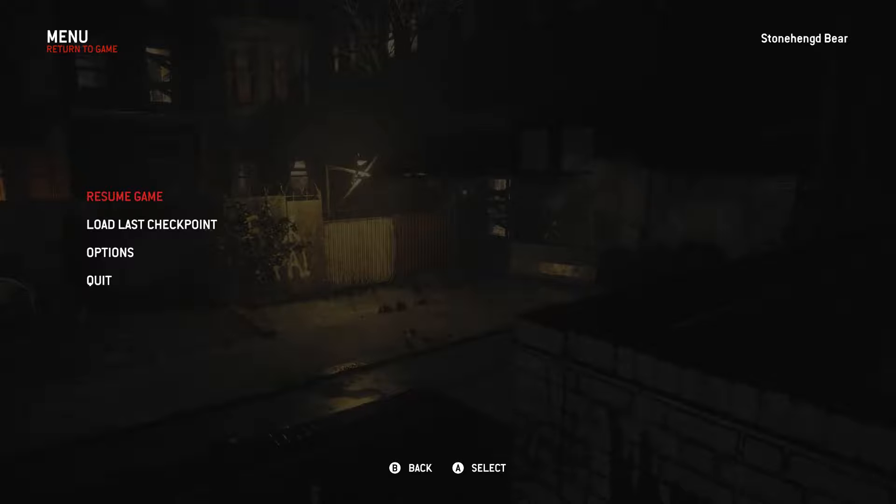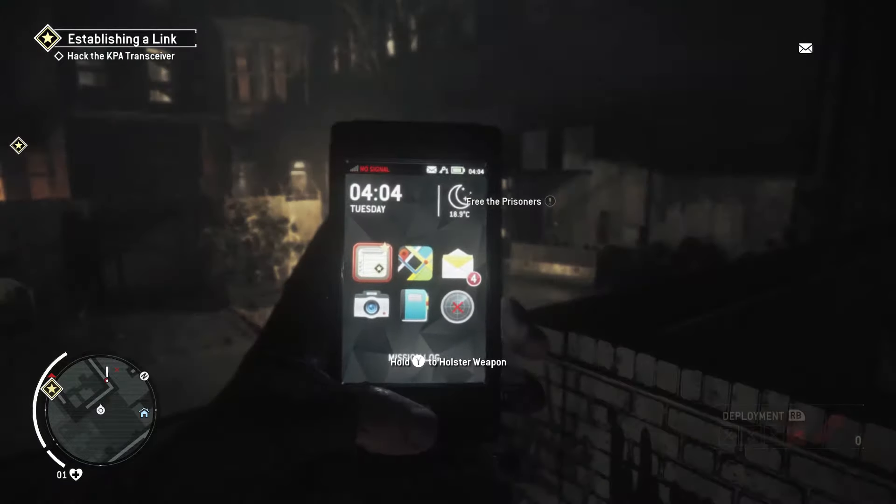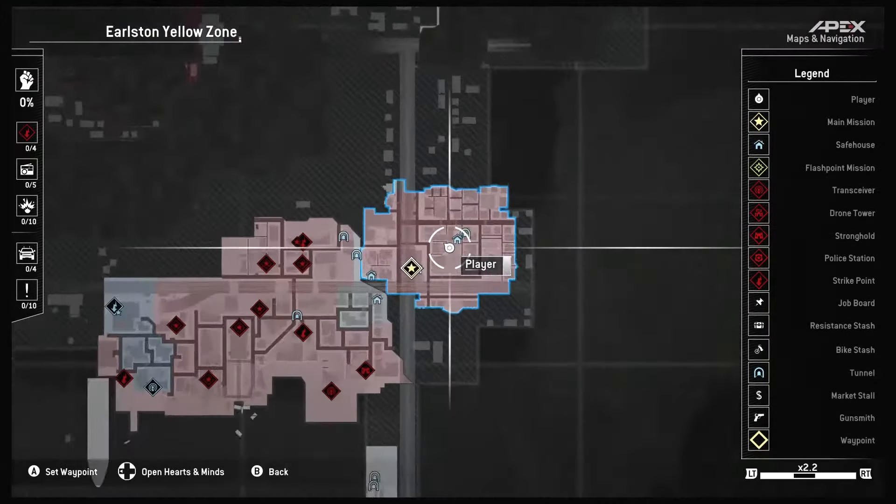Basically, I started the game over. I made it up to the point where we enter Earlston Yellow Zone — the first Yellow Zone you get to. Right upon talking to Ned after entering it, you're going to go outside and head west. I'm going to show you on the map on my phone, just for a better understanding.